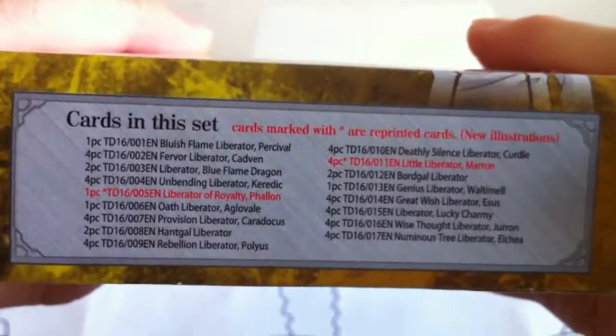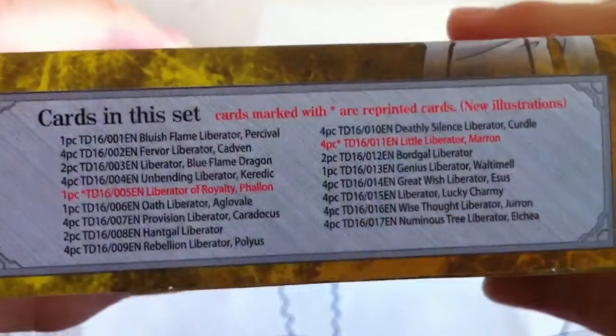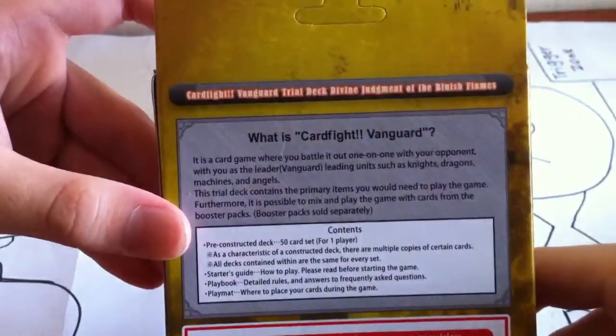Now let's start with the trial deck — Tronex. Basically these are the cards in this set. Spoiler alert — for those who don't want to see, you can skip this. Look at this list of cards, which are basically just the cards included in this deck. For those who want, you can just skip this really fast. Next — this is Unbending Liberator Karatek, the new Grade 2 10k. And here is Liberator Blue Flame Dragon. Let's begin opening.